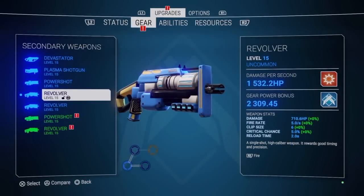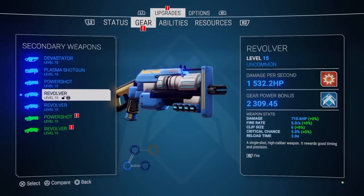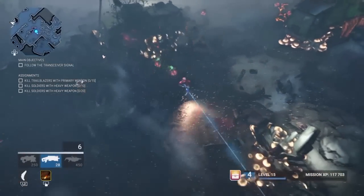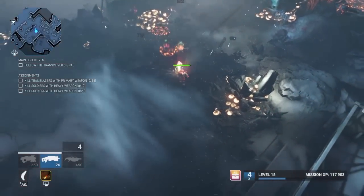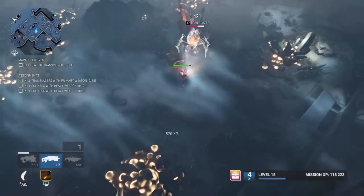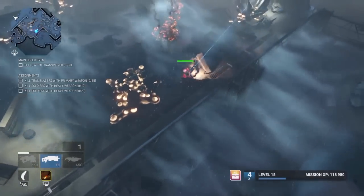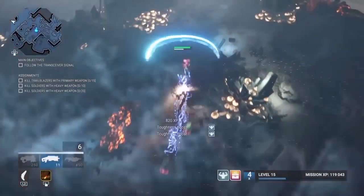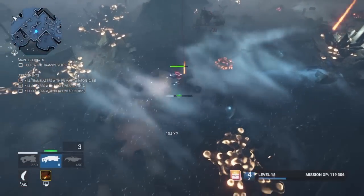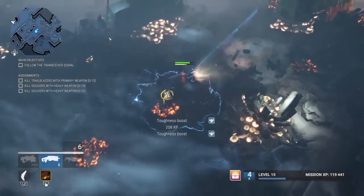The fourth and final secondary weapon is the Revolver. It's a single shot in one direction, long range. It does a lot of damage, just like the Power Shot, but it doesn't have the beam. It's a rapid fire also, but you have to be on target.